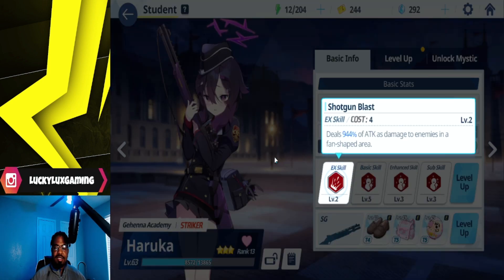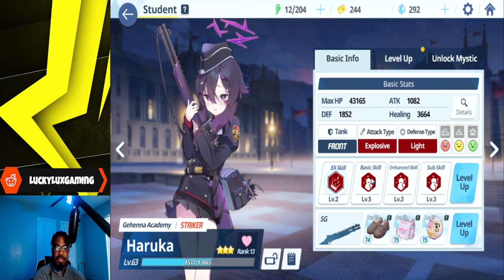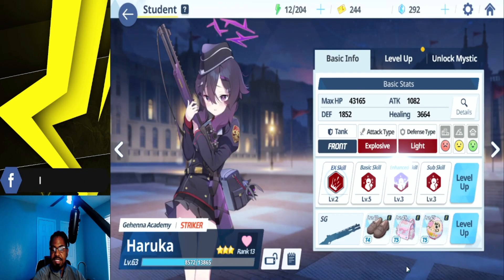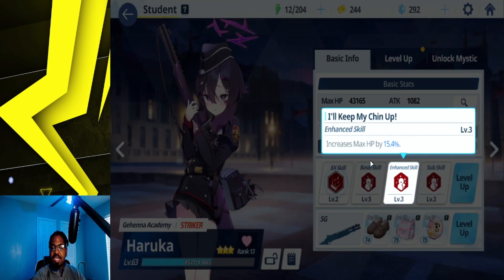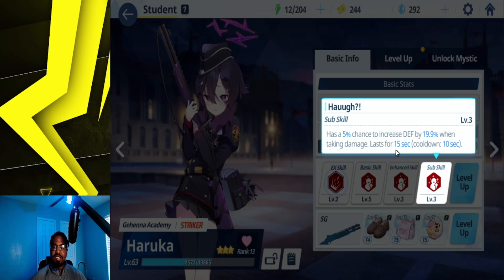If you look at her EX skill, at level 2 it does basically X amount of attack as damage to enemies in a fan-shape area — it actually goes up pretty high, I think almost like 1,500. It costs 4 cost, not too expensive, and it can honestly obliterate a DPS if they're not geared properly with health equipment. Her basic skill increases her defense by X amount every 20 seconds and it lasts for 20 seconds, so she pretty much just keeps getting that defense buff. She also gets an increase of her HP by X amount, which is really nice because she's the tank. And then her sub skill has a 5% chance to increase her defense by X amount when taking damage, lasting 15 seconds with a 10-second cooldown — so that's another boost of defense on top.